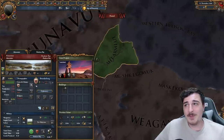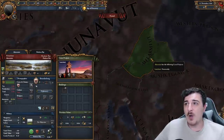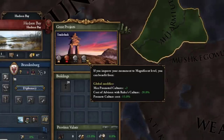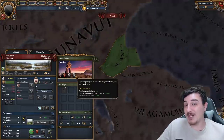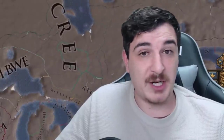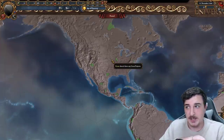The sixth monument offering minus 20% advisor cost reduction is in the north of America, but your advisor must have your primary culture or the culture of your ruler. You also get plus 2 max promoted cultures, so it's a really good monument that as a colonial nation you should be gunning for. Now that we've talked about these special ones, let's take the rest of the monuments continent by continent.